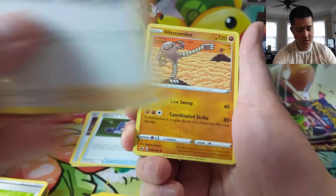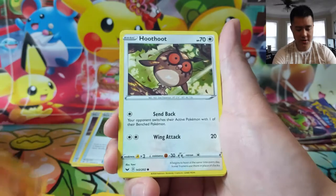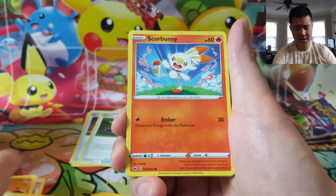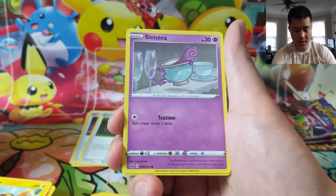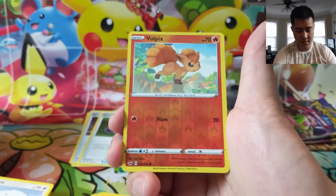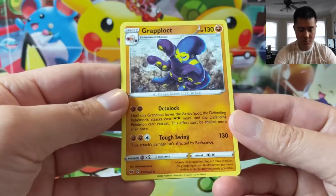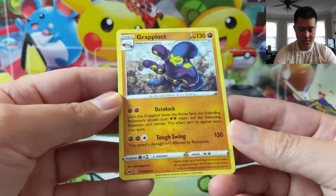Team Yell Grunt — these guys are always kind of cool, just taking away energy. But a lot of Pokemon can do that now, so maybe it's unnecessary to use your supporter for the turn. Chipwu reverse, and a Vulpix as our reverse.